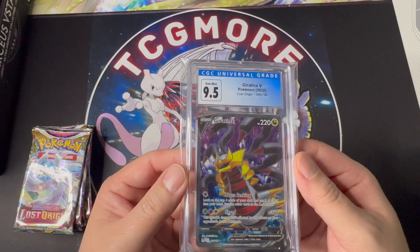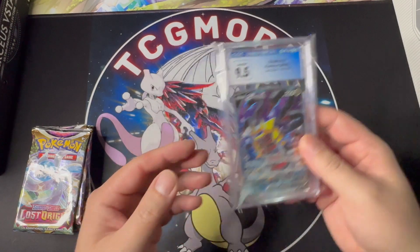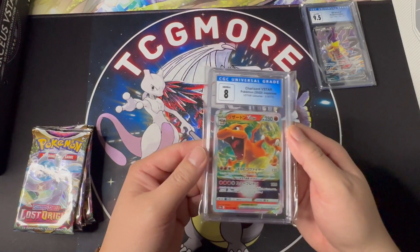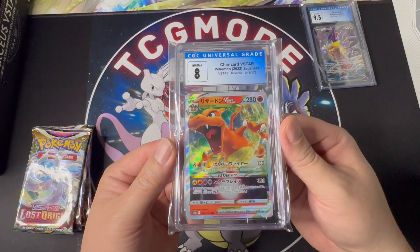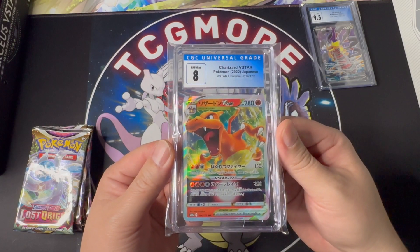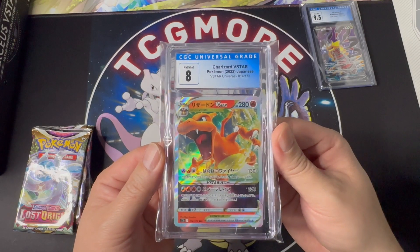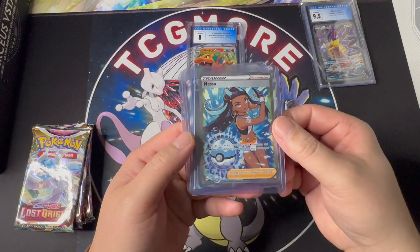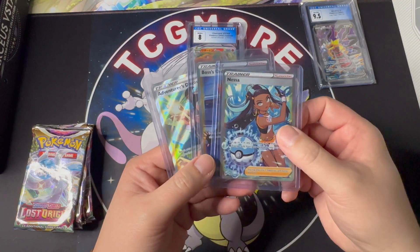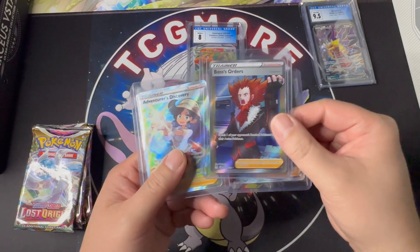The Giratina V full art is Graded 9.5 Gem Mint by CGC. And if I pull any rainbow card or gold card, I'm giving away this Graded V Star Charizard Japanese Pokemon card Graded Mint 8 by CGC. And if I pull any other hits, I'm giving away these three Trainer Gallery cards: Nessa, Boss's Orders, and Adventure's Discoveries.